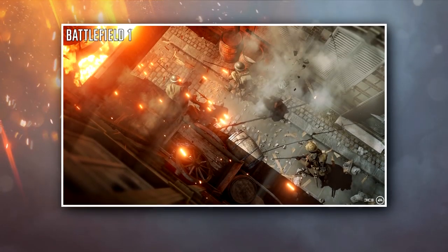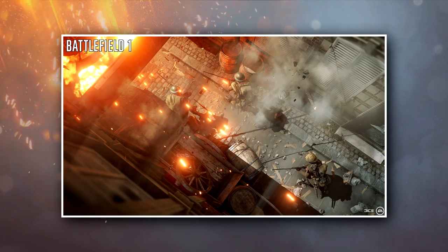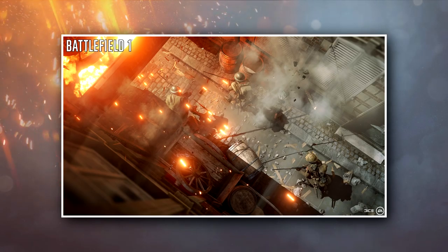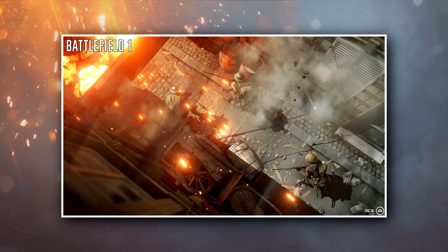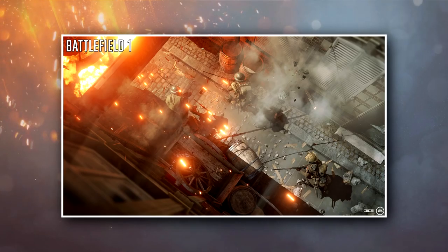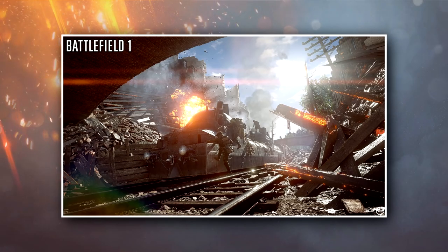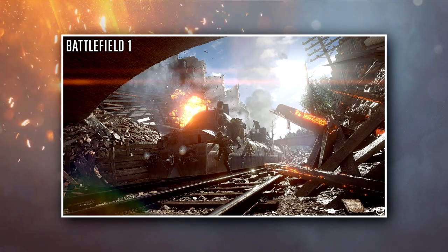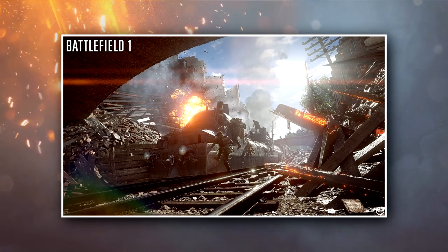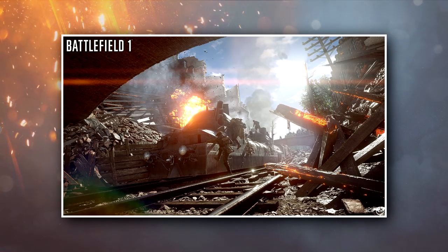On now to Amiens, another French map that possibly links to St. Quentin's Scar. Amiens is a destructive urban map where the British and German empires clash over a large city fighting for control during the Spring Offensive. Alleyways, courthouses, railway crossings and bridges all play a big part in this close-quarters battle. Think Sen Crossing and Grand Bazaar from Battlefield 3, put together with a massive armoured train rolling through the middle of it.